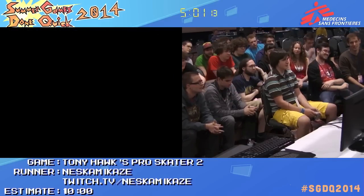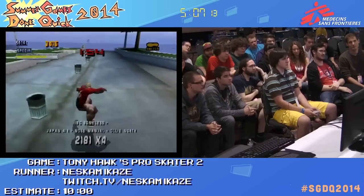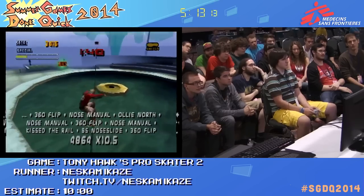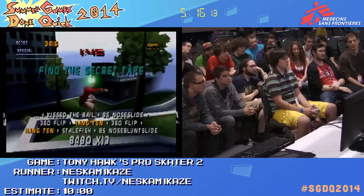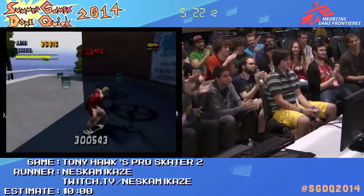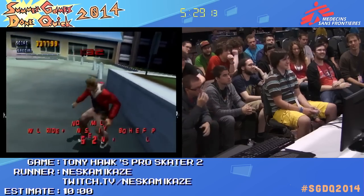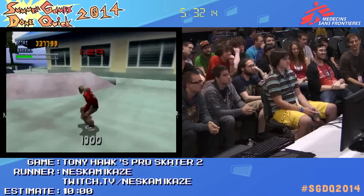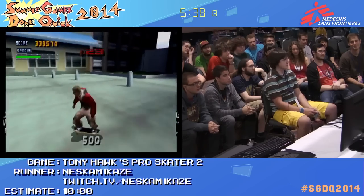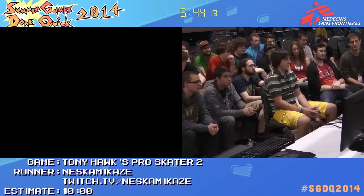This stage is really difficult — this is definitely the hardest trick in the game. He's going to do a huge combo starting here, and if he misses it, he's going to have to retry. There's really no other way to do it. It's just so difficult with having to balance and throw in as many tricks as you need to get the score. Going up that rail is very difficult — you need a lot of speed, and grinding and jumping actually improves your speed. That's why he has to keep jumping like that.